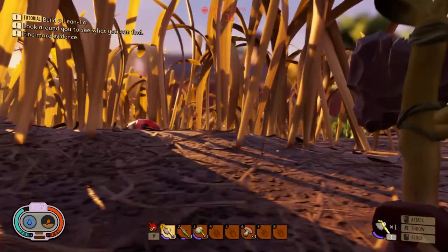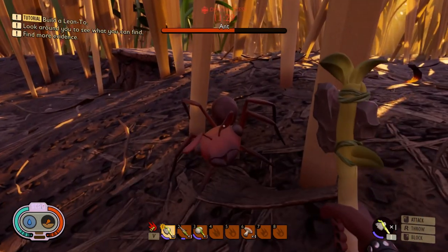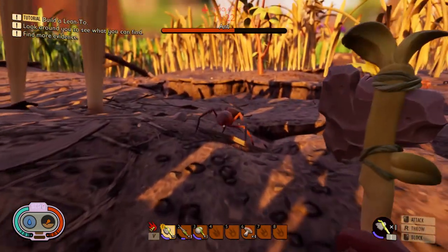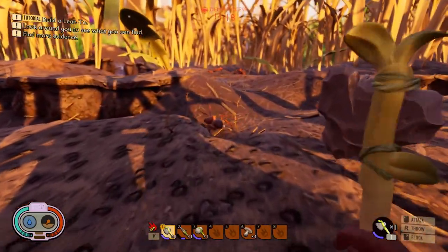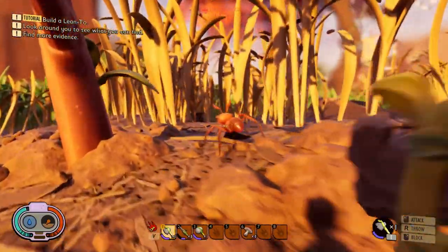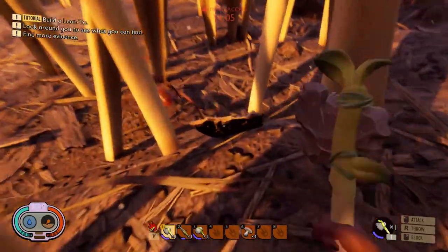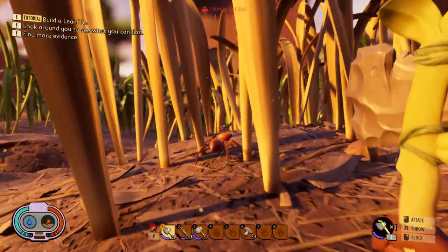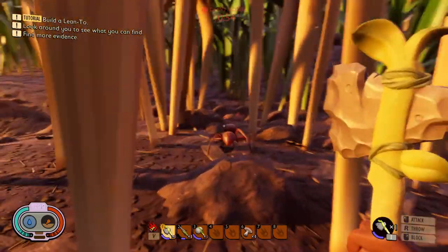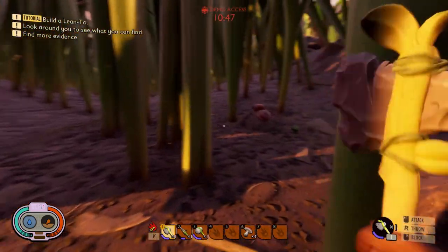Now I want to show you something really amazing that happened. An ant came to me and was very friendly — kind of trying to communicate — and I thought, wow, you can actually communicate with it! I followed it thinking it might lead me somewhere special. Somebody on YouTube told me that you can actually use ants as a source of food and other stuff. So I thought, following this ant will lead me to find some interesting stuff. I was really excited, but things turned out to be a bit different than I thought.